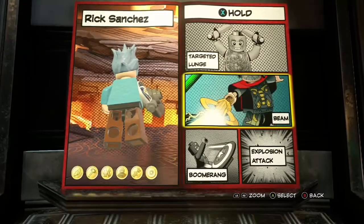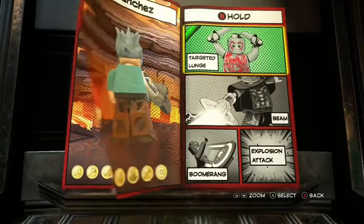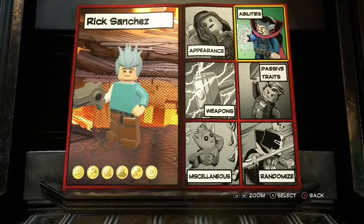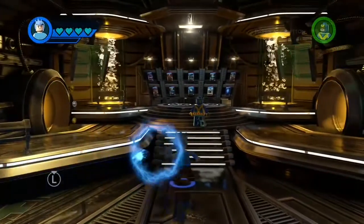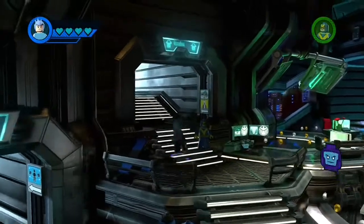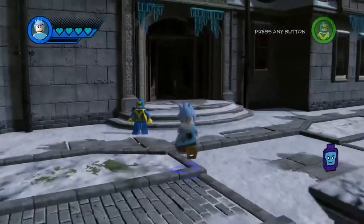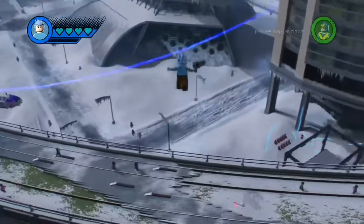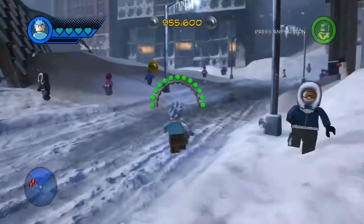For B, tapping B will make you shrink, holding B will be a targeted punch. Then hold for hyper jump — and that is Rick Sanchez. This game has a lot of good customization — tons of it. You can shoot from your weapons and hands, and you can choose to fly. Look, he's gonna hyper jump — boom, boom, boom!